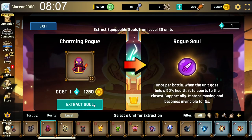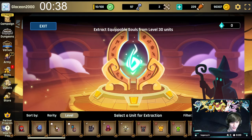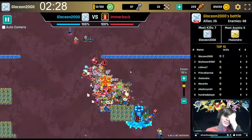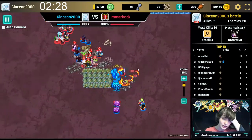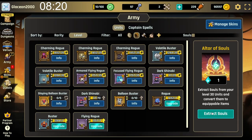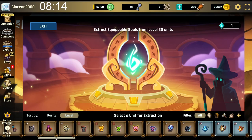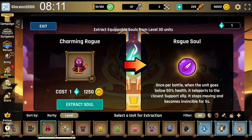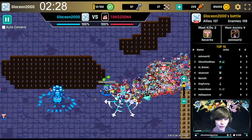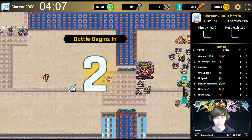Souls work by sacrificing a level 30 unit. This costs 2000 gold for viewers and 1250 gold for cabins. Only common souls are available at this time, so you can only sacrifice your common units. You can only sacrifice souls on the computer currently, as the soul altar does not show up on the phone — it will be accessible on the phone at some point in the future. To sacrifice a soul, go to the army tab and find the soul altar on the right. Pick which soul you want to sacrifice and give it to Jerry for safekeeping. You can move the soul around to any unit you want, but it becomes locked in once you place it in the battle. Once the battle is over and the unit with the soul is on cooldown, you can switch the soul to a different unit for the next battle.